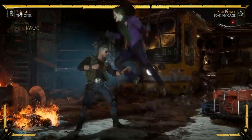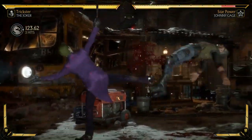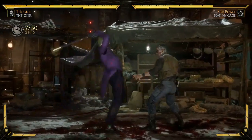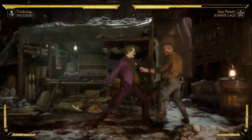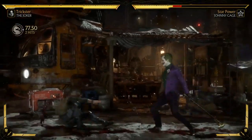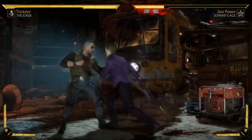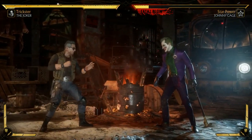One more move is his back-three, which is a low. He can hit confirm into stuff — it's unsafe, but it complements his overhead. He can hit confirm it if he wants to stay safe. It's not the best low in the game but it gets the job done, and there's a nice little spin and flare at the end.